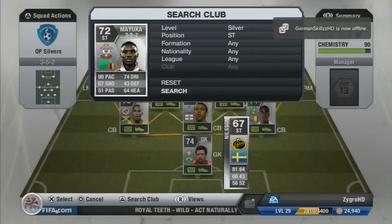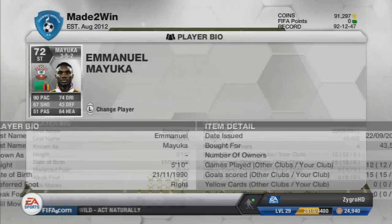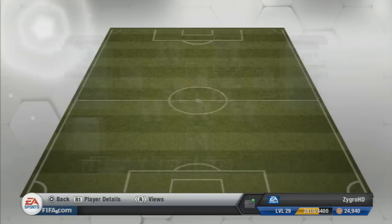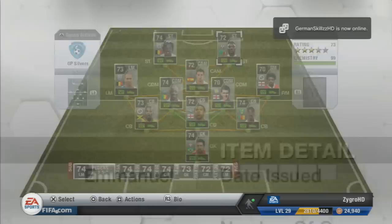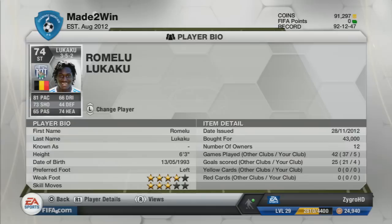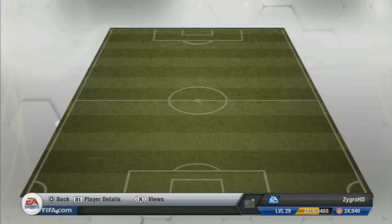Moving on to the final two players, we have Lukaku and Mayuka. Mayuka has got to be one of my favourite players in this game without a shadow of a doubt. His standout stats are 90 pace and 74 dribbling, but his shot is absolutely outstanding and his weak foot is superb. He's really great in the air and really strong. He cost me 43,500 coins — well worth it for what you're getting: 5-star weak foot on a silver, 4-star skill moves, pace, fantastic shot, great dribbler and strong in the air. The final player is Lombo Lukaku, on loan from Chelsea to West Brom, with 4-star weak foot and 3-star skill moves. He's just the perfect complete striker — fantastic shot, great in the air, really strong, and has 81 pace. He cost me 43,000 coins.